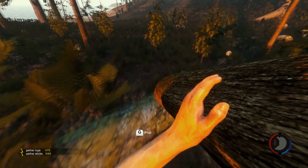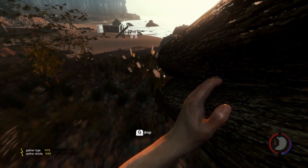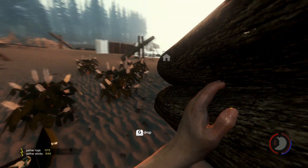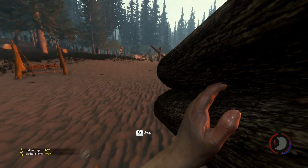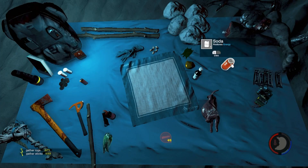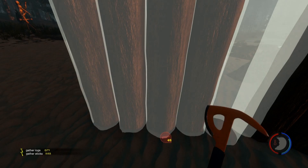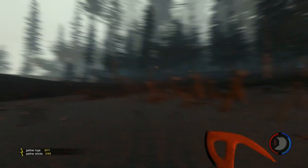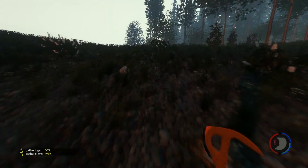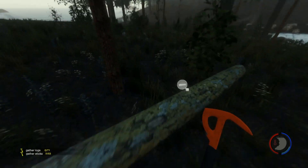Our stamina is running out, so we might want to drink a soda. As soon as we finish placing this log wall, we'll replenish our energy. Maybe we don't have a lot of sodas, but we will still drink one. As long as the mutants — or cannibals, whatever you want to call them — aren't nearby, we'll try to keep up our energy so we don't have to go to sleep, because when we go to sleep they'll probably be there when we wake up.